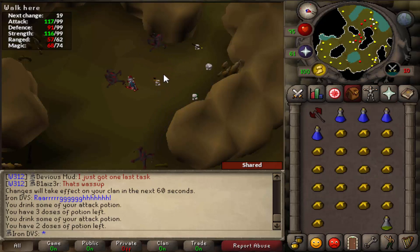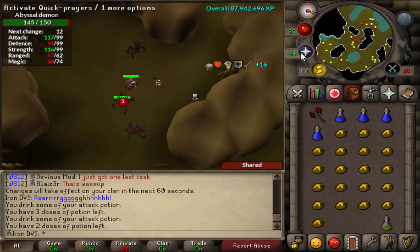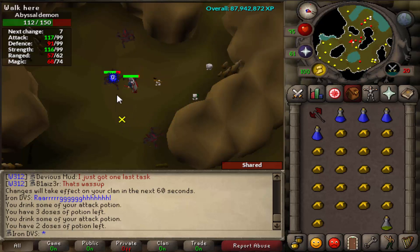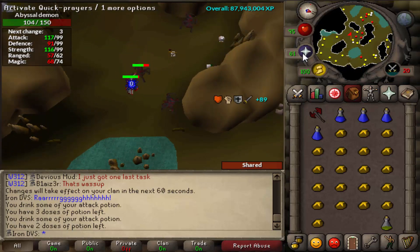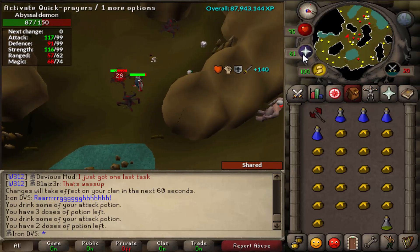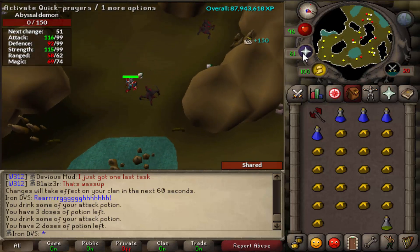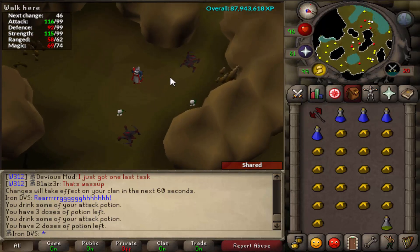Once you have that done, basically what we're going to be doing here is — if you attack a monster normally like I'm doing right now, you're doing a normal pray flick, you're on the same tick with the monster. A lot of people, if they're not on the same tick, will walk away and then hit again to match their game tick. So if you flick prayer and you have Piety set, you'll be able to use Piety without losing prayer points. What I'm going to show you today is how to use Piety and Protect Melee at the same time without losing prayer points and without having to walk off the monster to sync ticks.